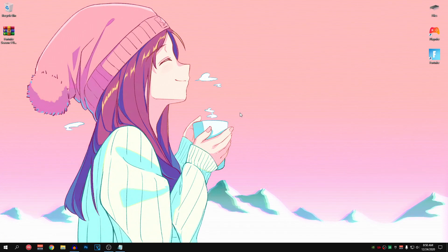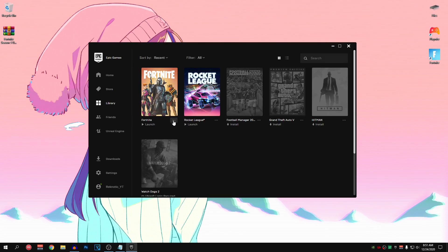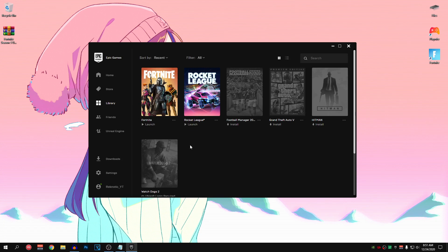Starting off the optimizations, we are going to be completely reinstalling Fortnite. This step can tremendously help you guys fix all of the FPS drops, audio stutters and lag issues in Fortnite. Go down to your Epic Games Launcher, open it up, go into the Library, click on these three dots and click on Uninstall. Then download Fortnite again. Since the download size has reduced, it should be really easy to reinstall, and I highly recommend downloading it on an SSD if you can.